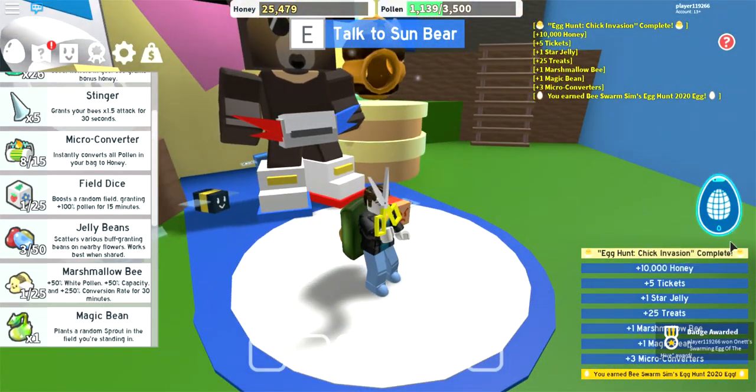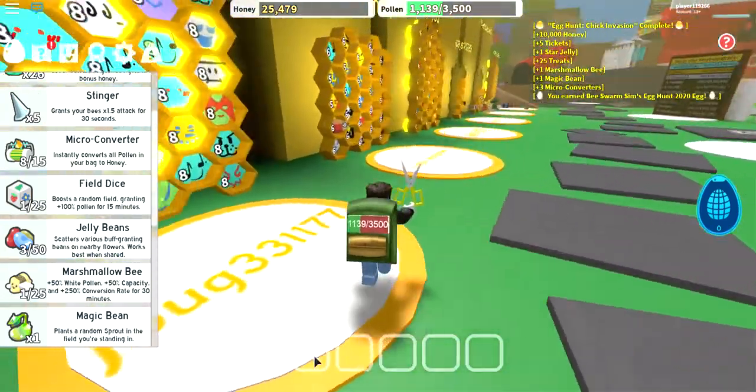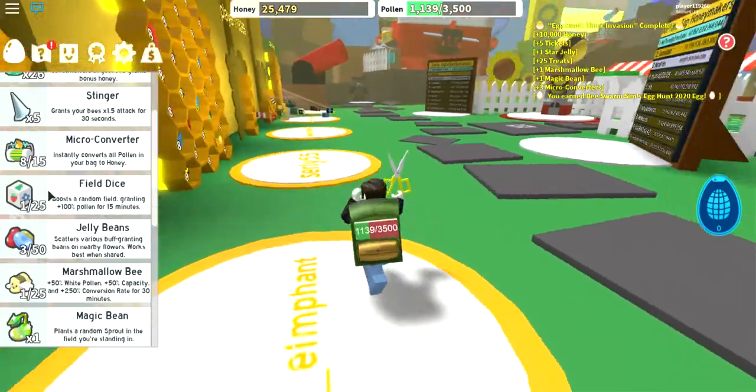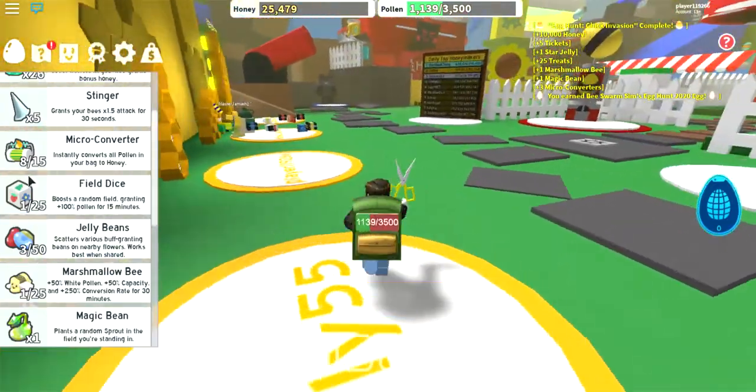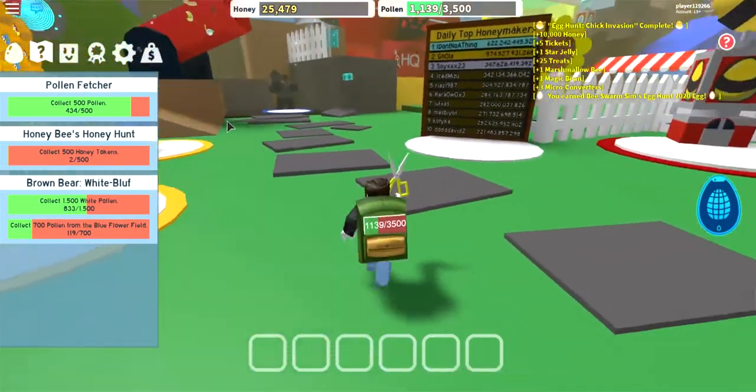Whoa! 10,000 honey, five tickets, one star jelly, 25 treats, a marshmallow bee, a magic bean, and three micro-converters. Oh, a field boost thing - where'd I get that? Quests - oh, pollen fetcher!